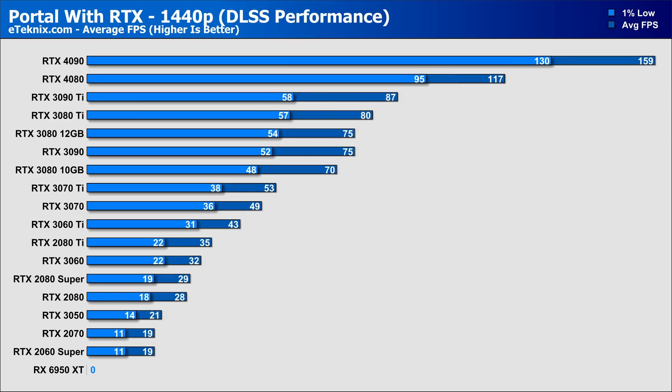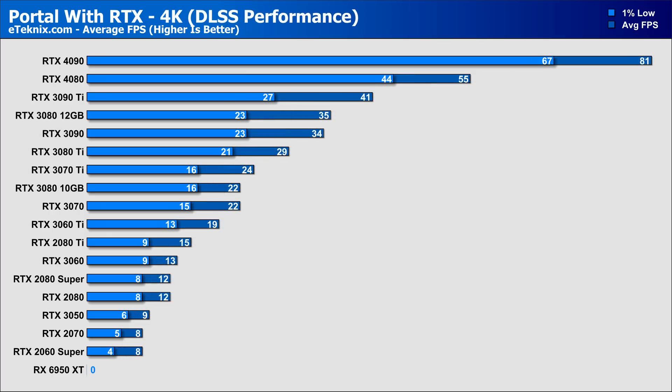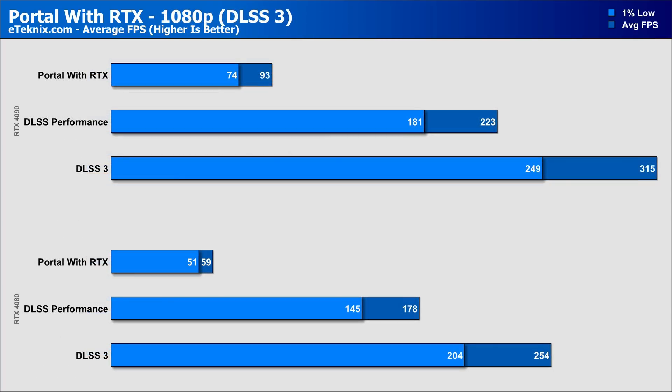At 1440p, DLSS allows some cards that didn't finish in pure ray tracing tests to at least put up a fighting chance, like the RTX 3060, which found performance where there simply was none before. On the top end, the RTX 4090 increased its performance by 183% compared to pure ray tracing with no upscaling, now giving us a whopping 159 FPS at 1440p. At 4K, it was a very similar story with most cards finding some performance, though quite small on the 20 series and lower-end 30 series. At 4K, you're going to struggle to enjoy anything below an RTX 3070, but both the 4080 and especially the RTX 4090 really show what next-level gaming looks like in 2022.